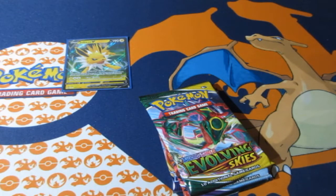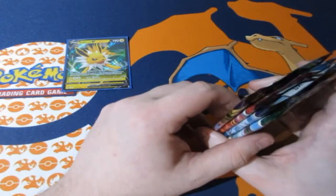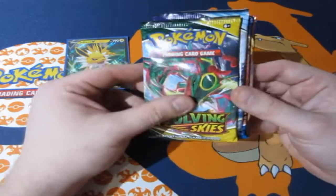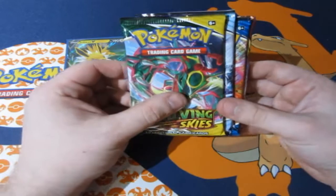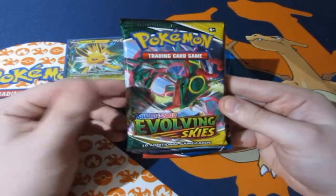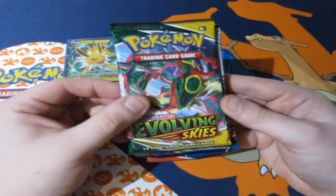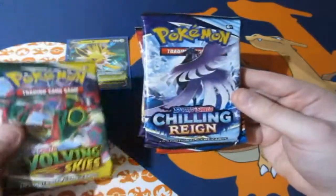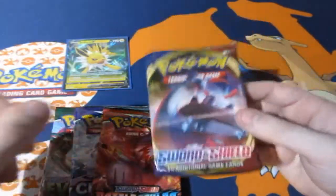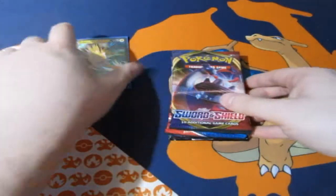Still, it's not helping the situation entirely — now instead of plastic in the ocean, we're cutting down trees. I'm a bit of a hypocrite there, okay, calm down. So the packs we've got in this tin are Evolving Skies, Chilling Reign, Battle Styles, and Sword and Shield base — actually very good packs.